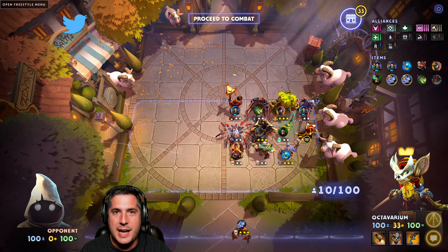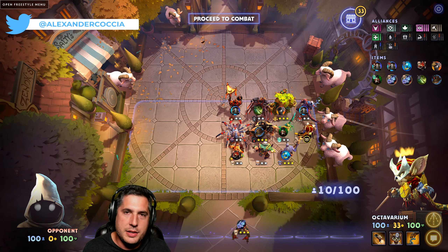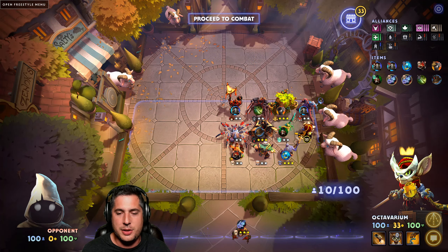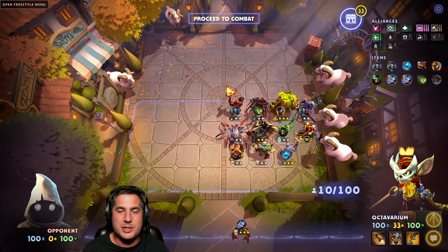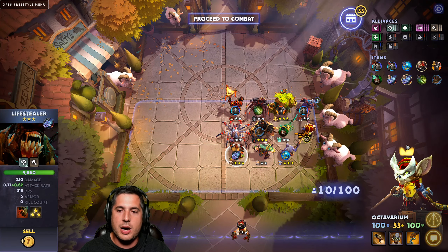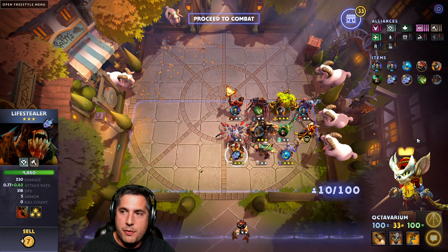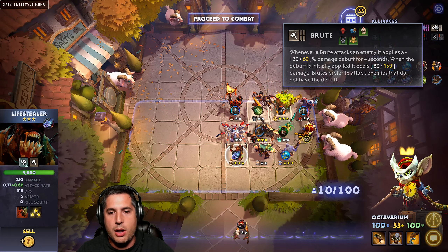Brutes continue to be absolutely fantastic, and the 6 Warlock Brute variant continues to do work in the current meta. It is borderline uncontested all the time. Some people with the new Life Stealer buff are now looking at moving towards Brutes a little bit, but no one's touching Warlocks. This build has a whole lot going for it — excellent healing and a ton of debuffing with the Brute bonus. They simply can't kill your line fast enough and you just continue to heal with the Warlocks.